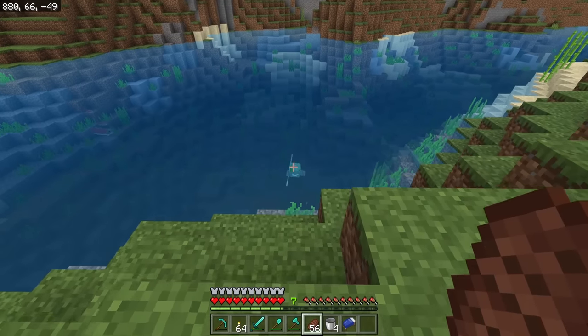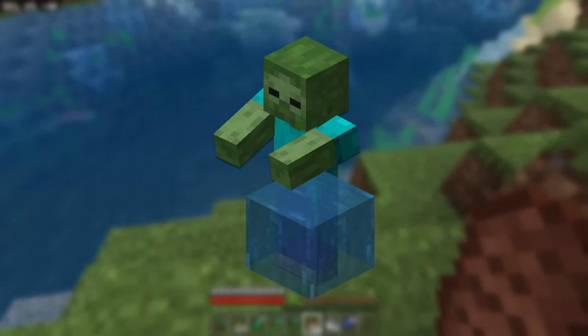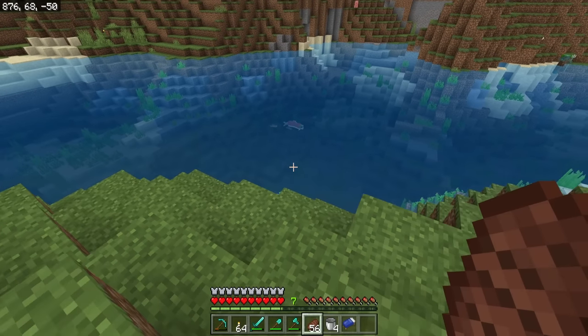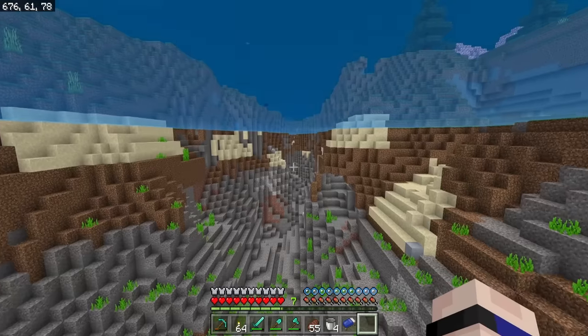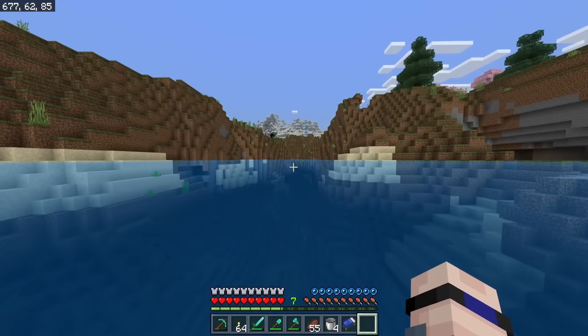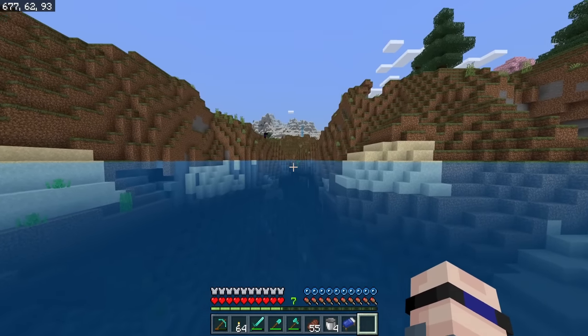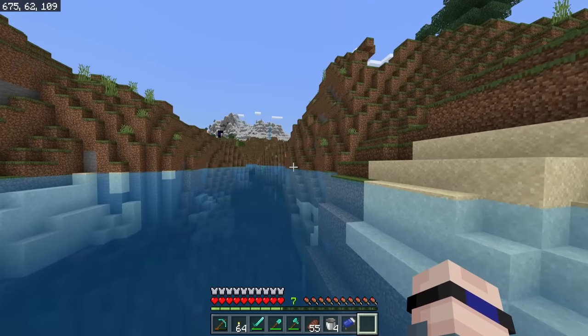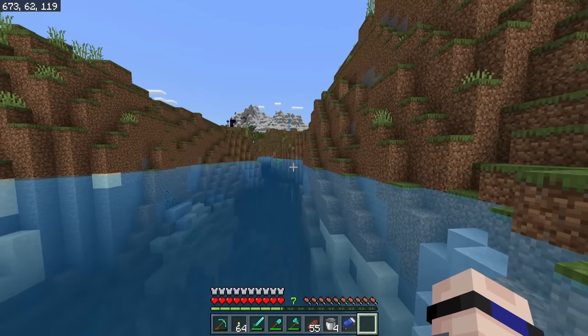Basically a drowned is a zombie that spent a little bit too much time in the water. But don't worry — if he comes out onto land he's going to start burning, so we're pretty safe up here. Way back on episode two I talked about the best food sources in the game, and that's kind of why we're doing fishing today, because it is another source of food, among other things that we'll get to later.